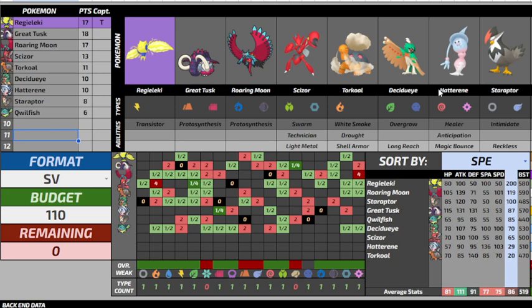I really like the team — I think it's gonna do great. It fits what I want to do. I have good pivots with options, but I can also do aggressive double-ins and get myself into good positions. It hits hard and fast. It's not really a defensive core — the defensive core is kind of the Fire/Water/Grass: Decidueye is vaguely offensive but its typing makes it somewhat defensive. Torkoal and Qwilfish are gonna be the backbone, with Hatterene backing them up. Great Tusk can also specially check a lot of things.